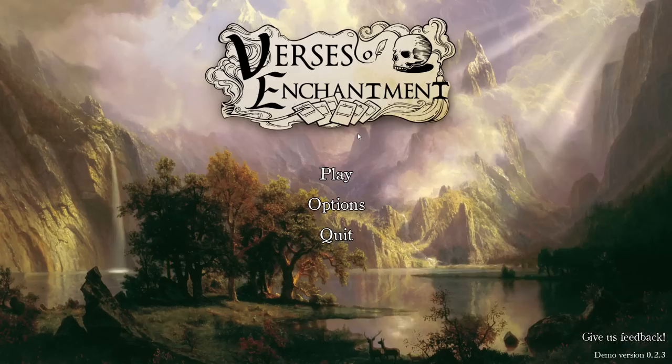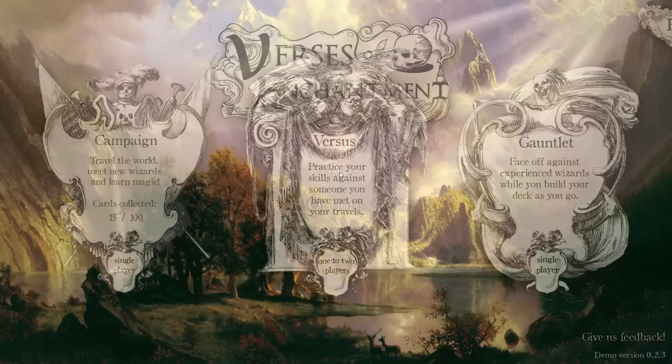Hello everybody and welcome to Let's Try, my name is Retromation. This is Verses of Enchantment, a roguelike deck builder where you use AI-generated poetry to defeat your opponents. Yes, I am excited and curious to see what that means as well. We're going to be checking out the demo here as part of the Steam Next Fest.